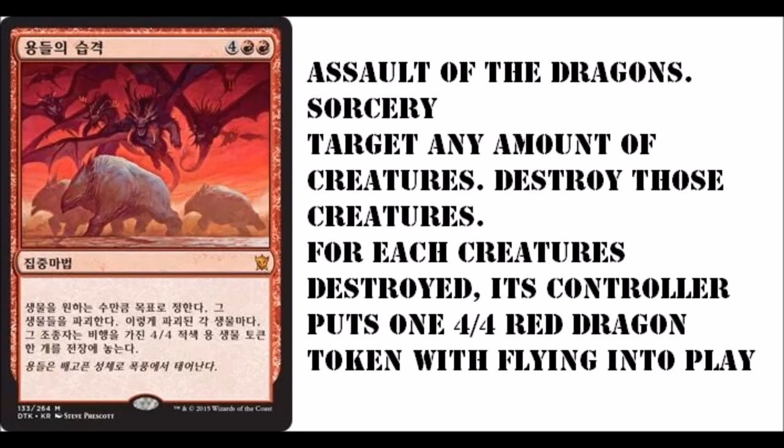Wait till you find out what this card does. This card is crazy. So you target any amount of creatures, you destroy those creatures, and for each creature that you destroyed — including your creatures and your opponent's creatures — its controller puts one 4/4 red dragon token with flying into play.